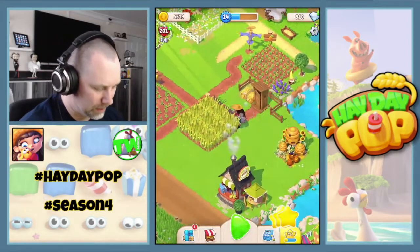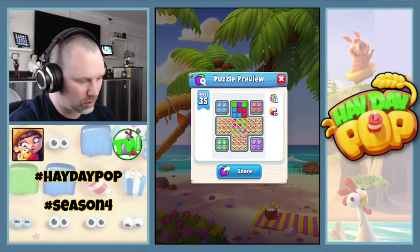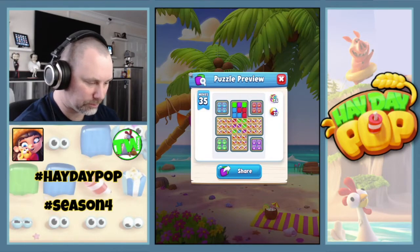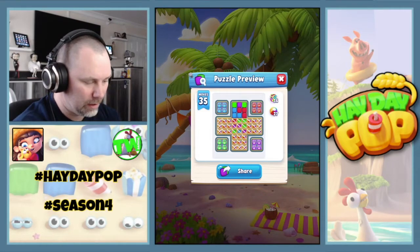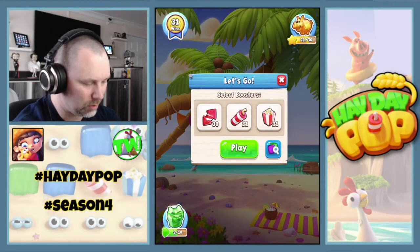Okay, so we have 16 multicolored gems and 27 beach balls - beach balls are back! Really enjoying the beach balls, I like their animations and they help us out. The only problem is it looks like they're all in boxes - who puts their beach balls in boxes?